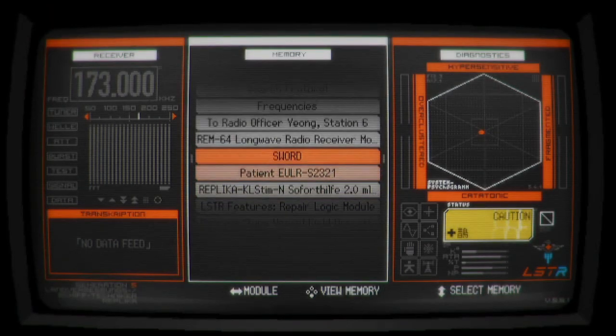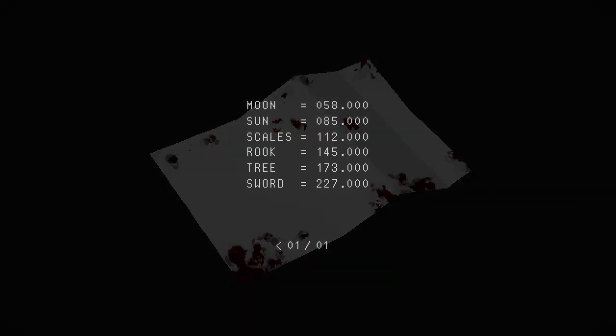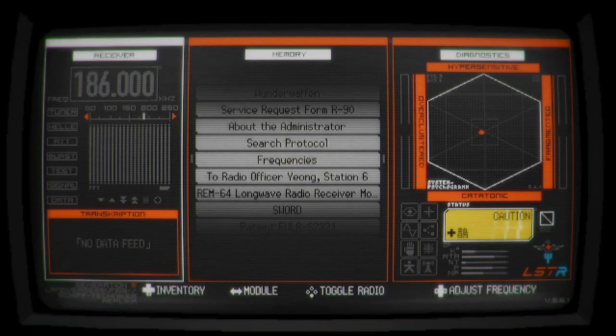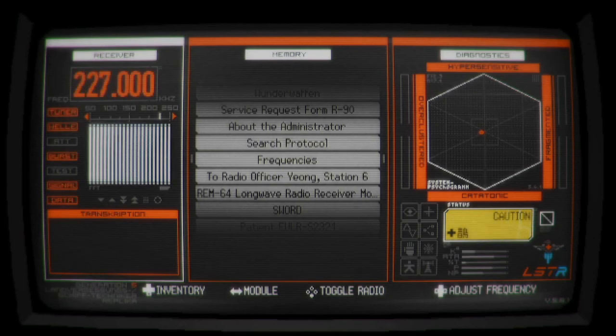Since we have a sword symbol, what we know out of the bat is the frequency that we need — we'll need the sword frequency. By the way, if you're wondering why I'm explaining all this and not just giving you a number or sequence of letters, that is because in every playthrough, for every person, that's going to be different. So we actually have to use some brain power. The frequency is 227, so we put this on our radio and click on it. It will give us the password.